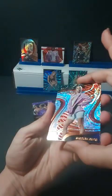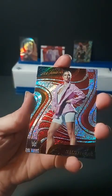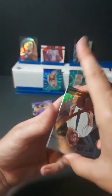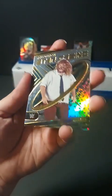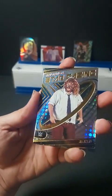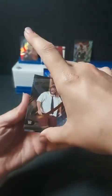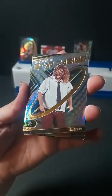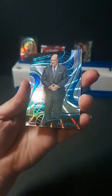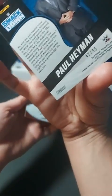Pack five starts with a rookie card of Maxine Dupree from Raw. Underneath, a Stargazing insert of the one and only Mankind — 25 years ago, two days ago, thrown off Hell in a Cell by The Undertaker. As a kid I swore he was dead. Not numbered, but a beautiful Stargazing insert nonetheless. Behind him, Paul Heyman — a nice blue sort of vortex, and that is in fact numbered 47 of 99.